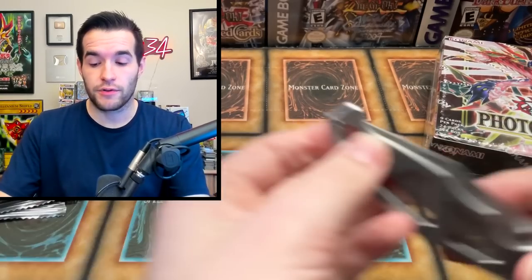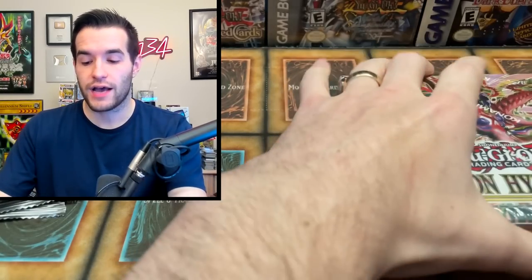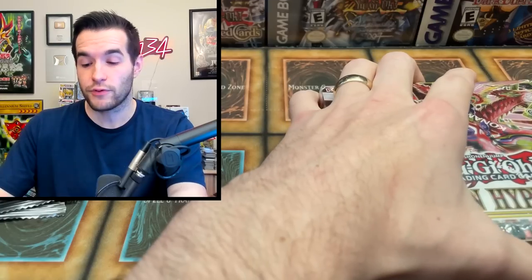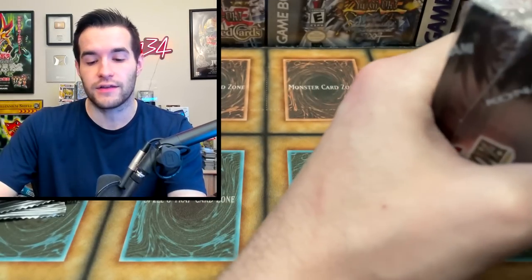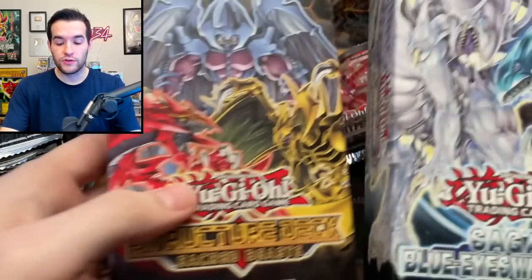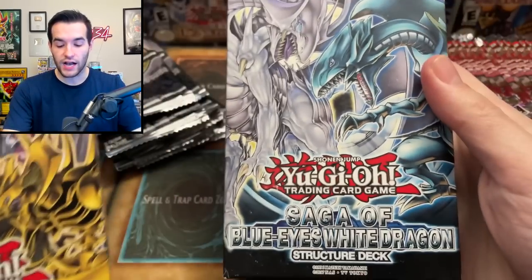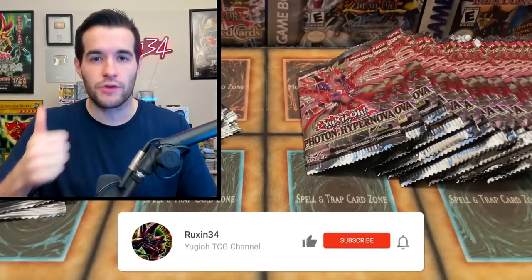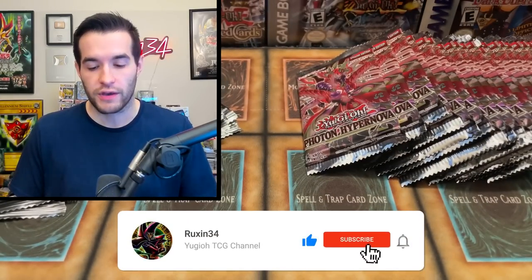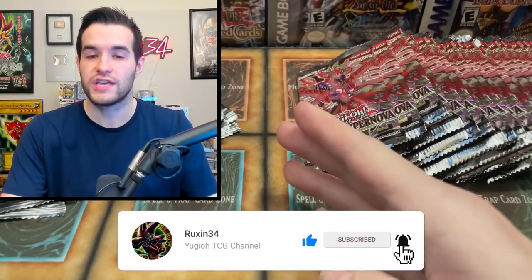I'm recording this in pre-release so I don't know exactly how the prices are going to turn out. We're going to have it out the day of release, so the prices are probably going to be a little different since we're editing before pre-release, but let's see which can win based on the prices we have right now. Our giveaway for this video will be two structure decks — Sacred Beast and Saga of the Blue-Eyes White Dragon for all you Yugi boomers out there. Like the video, be subscribed, turn on notifications, and let me know which you think will win: Photon Hypernova or OTS-21.